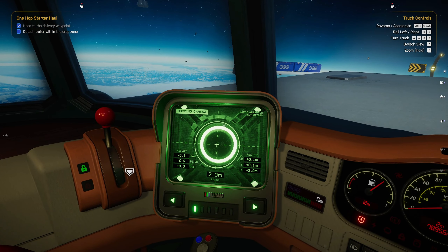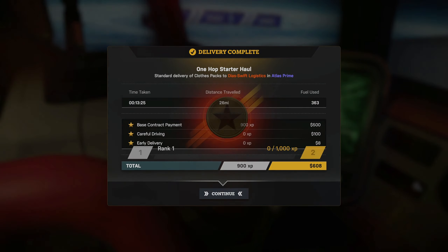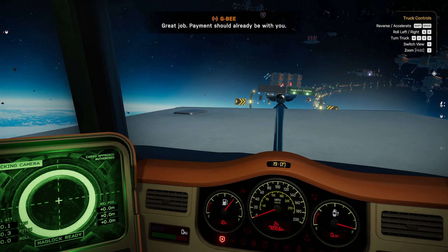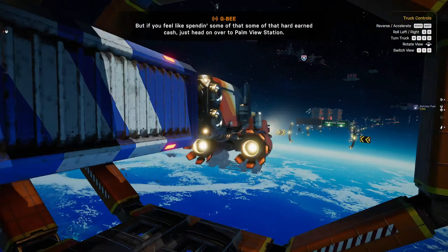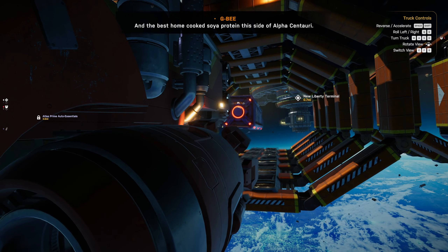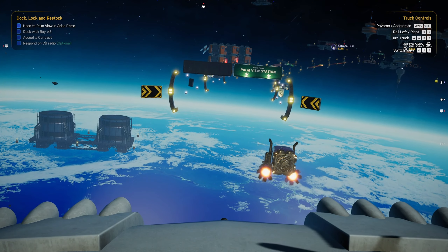Did I do it? Boom — oh there it is, took a second. Awesome. Great job, payment should already be with you. But if you feel like spending some of that hard-earned cash, just head on over to Palmview Station — you'll find they've got supplies, a few jobs on the board. Wow, that's pretty freaking cool, man.